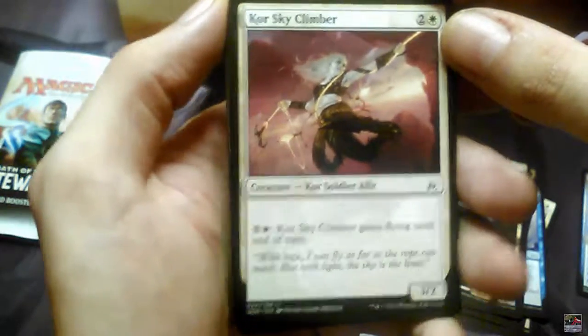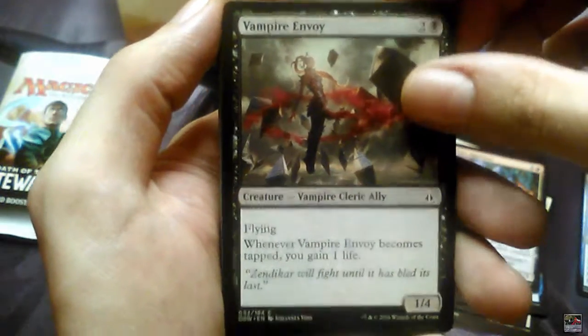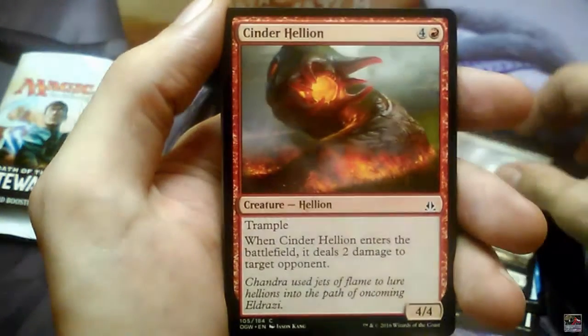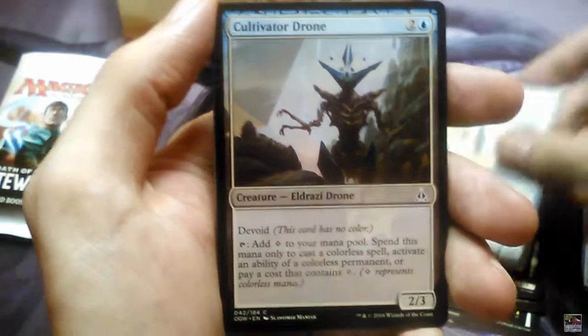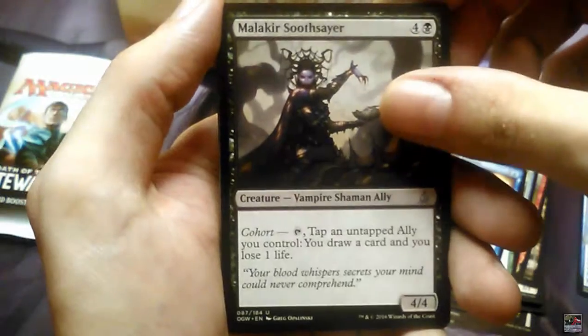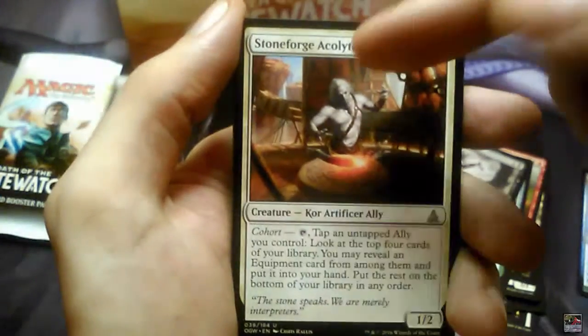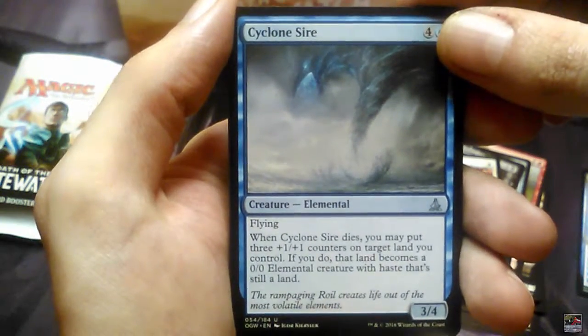Core Sky Climber, Eldrides Aggressor, Vampire Envoy, Core Scythe Master, Wastes, Cinder Helion, Hydron Crawler, Cultivator Drone, Elemental Uprising, Comparative Analysis. Malakir Soothsayer is the first uncommon. Second uncommon is Stoneforge Acolyte, third uncommon is Cyclone Sire.